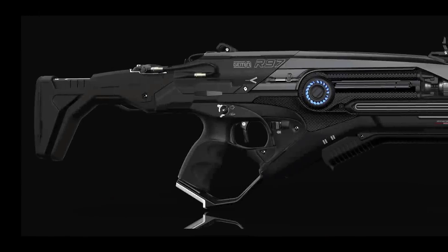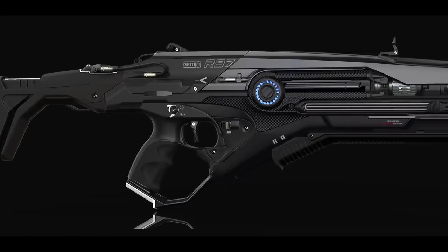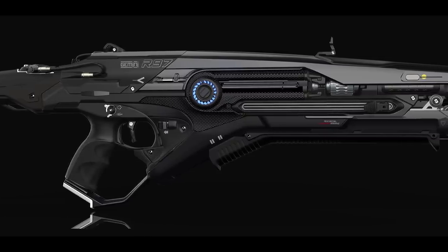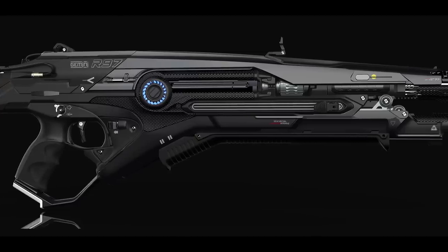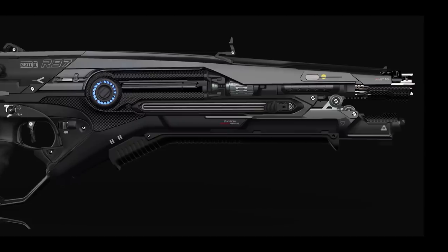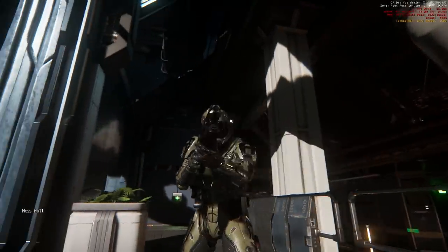The weapons team has been very busy. One of the weapons we've been working on is the new Gemini R-97 shotgun, and this is working towards what we're trying to accomplish — really filling out the weapon selection, which is currently reasonably limited. We want to keep getting more manufacturers out there, more different weapon types, more different damage types, to provide people with a nice selection of weapons to pick from so they can pick their favourites and use the ones they feel are most effective.